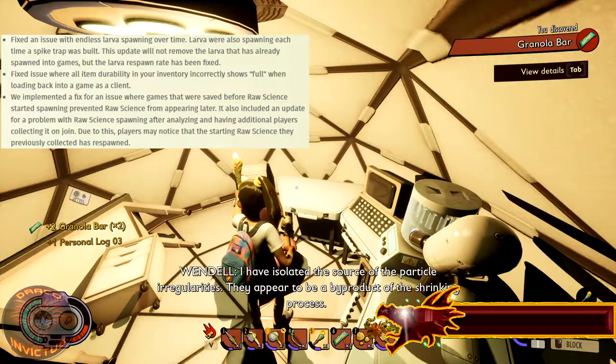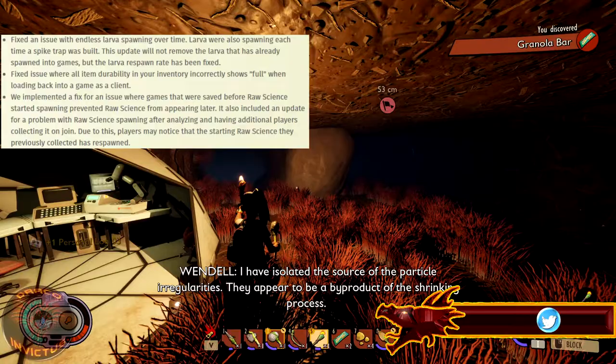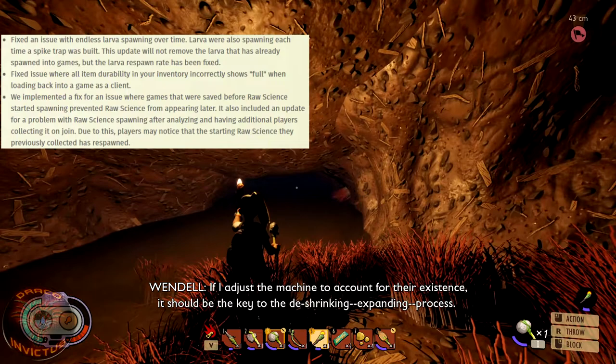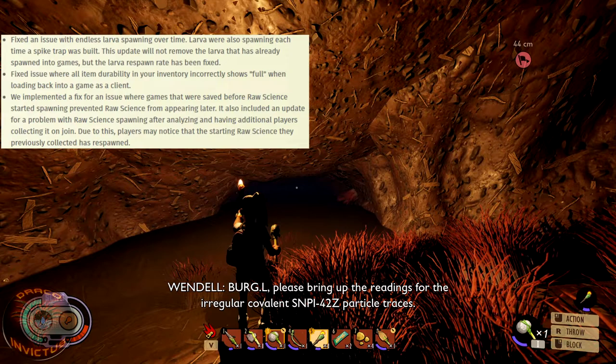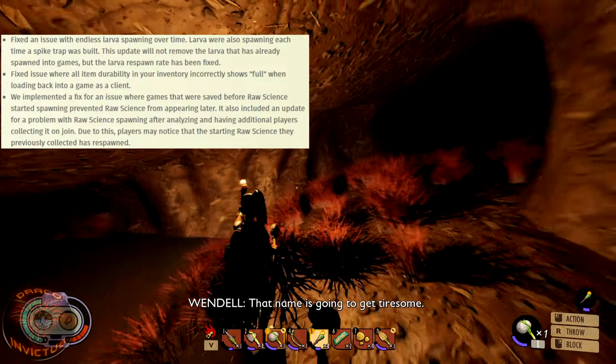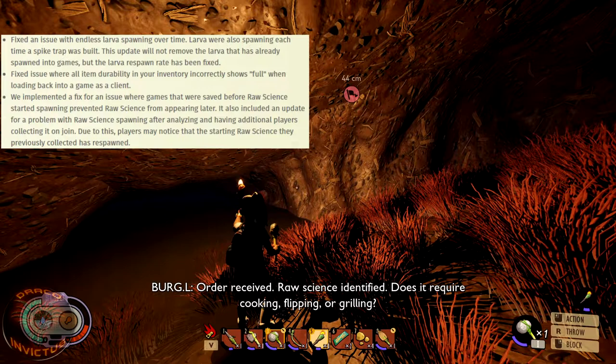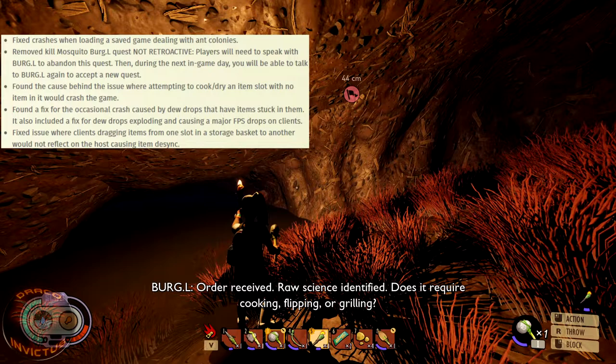They implemented a fix for games saved before raw science started spawning, which prevented raw science from appearing later. There was also a problem with raw science spawning after analyzing and having additional players collect it on join. Because of this fix, the starting raw science you previously collected may have respawned — so all those 500 raw science items, including the ones near Burgle, the 100 by the battery, and the 200 outside his lab, can be collected again.